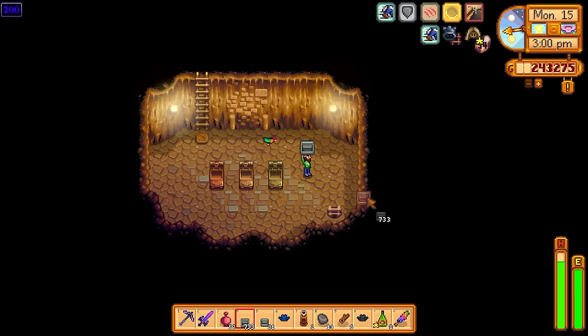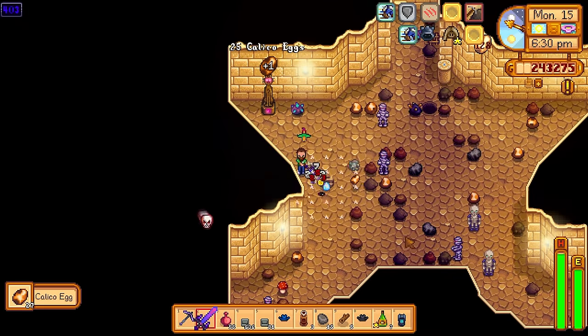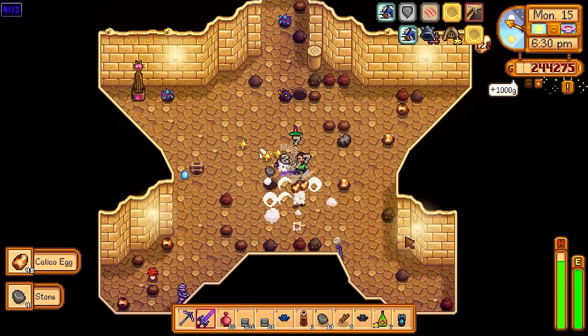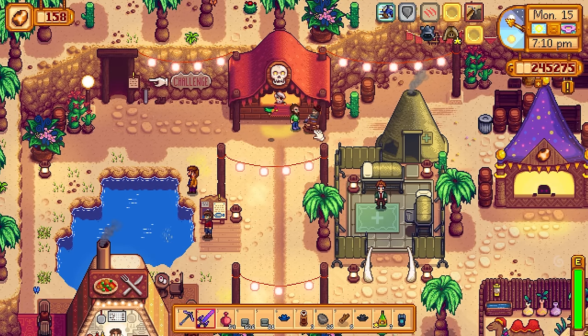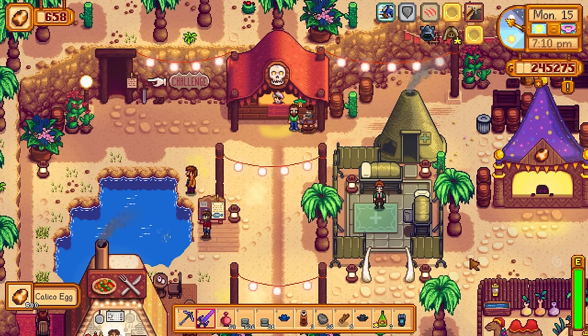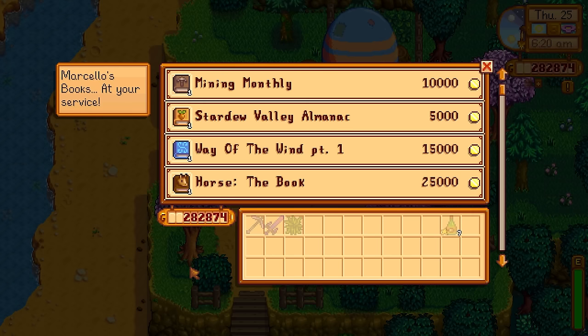You're going to end up with hundreds of iridium ores, gold ores, and an unmerciful amount of treasure rooms because you're coming here with all the luck buffs — from the statue, the ginger ale with Key Seasoning, the Magic Rock Candy, the TV forecast, and your two Lucky Rings. You are basically a luck machine. Every few floors you're going to hit a treasure room, and these can give you auto-petters, auto-grabbers, crystallariums, bombs, Prismatic Shards, and so many cool items. I got a ridiculous rank of 130 — Gil just couldn't believe it. He also gives us a Magic Rock Candy, which is really nice.